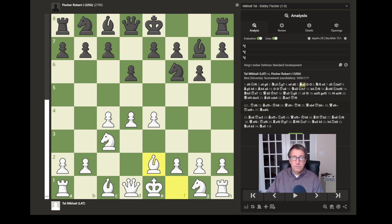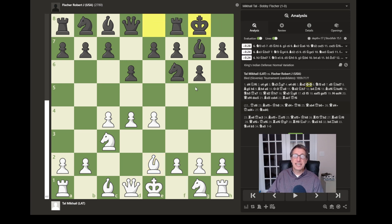Play continues with bishop to e2, developing the bishop and controlling the g4 square. If the knight is moved forward, it would prevent a pin by the bishop to g4, pinning the knight to the queen. If the knight was captured, the bishop could recapture instead of breaking the pawns up by capturing with the pawn. Play continues with castling by black, putting the king into a safe pawn structure with all the pieces and pawns protecting the king.